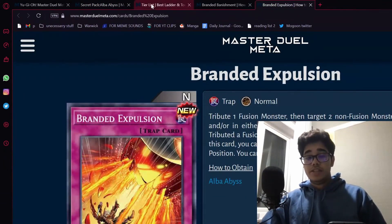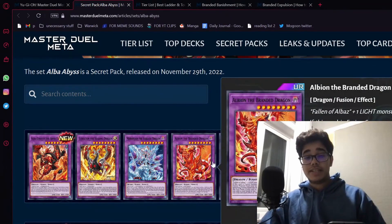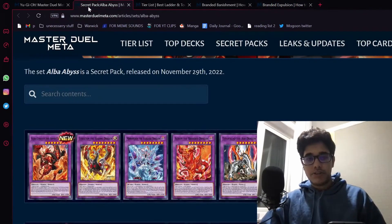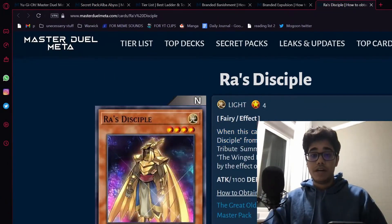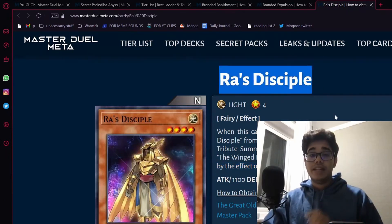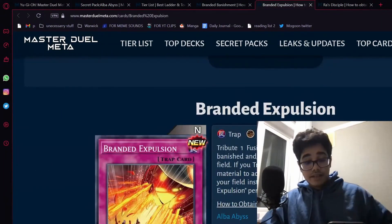What you want to do is have a monster on field and normal summon Aluber. So you normal summon Aluber, activate Branded Fusion, summon Albion, then Albion's effect — banish itself and banish a Fallen of Albaz — and you want to special summon Miradid. But what are you sending off Branded Fusion to fusion summon into Albion, which requires a light? Here is the funny part: we're playing Ra's Disciple to floodgate our opponent. When this card is summoned, you can summon up to two Ra's Disciples. The key phrase is: 'You cannot special summon monsters except by the effect of Ra's Disciple.' Just find any random light or dark monster that is a floodgate. All you gotta do is send it via Branded Fusion, do the Albion interaction, set Branded Expulsion during the end phase, then summon the thing to your opponent's side of the field — and they are currently outside of playing the game.